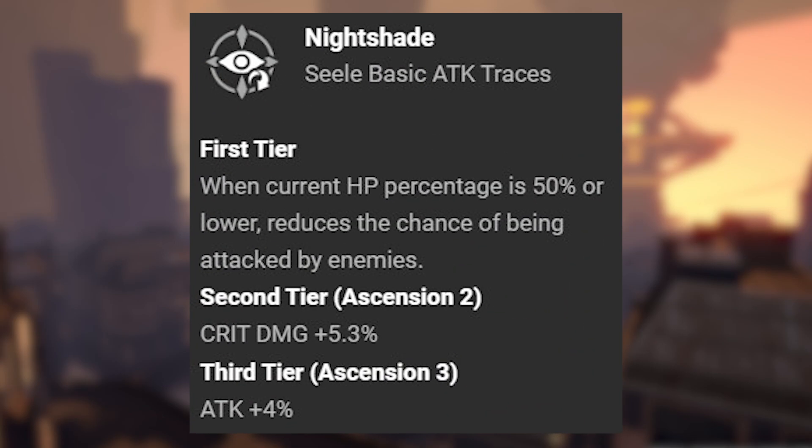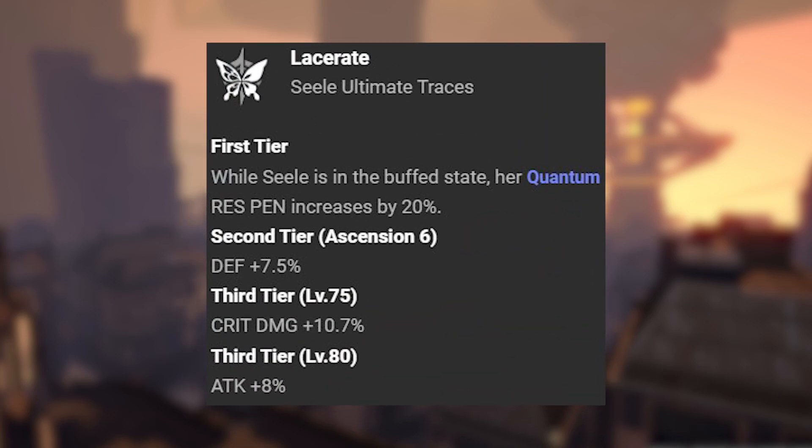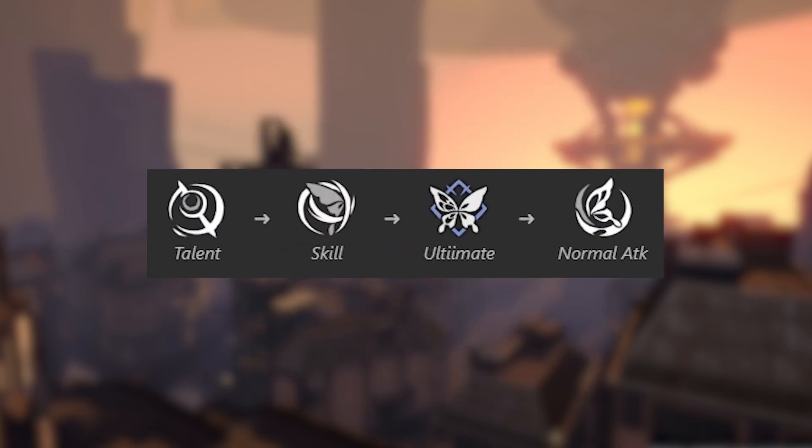Her basic attack trace, Nightshade: when Sealy's HP is at 50% of max HP or lower, it reduces the chance of Sealy being attacked by enemies. Her skill trace, Whippling Waves: after using a basic attack, Sealy's next action will be advanced forward by 20%. Her ultimate trace, Lacerate: while in the buff state, Sealy's quantum resistance penetration increases by 20%.